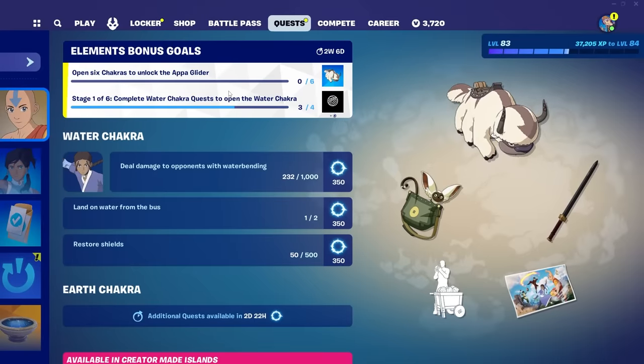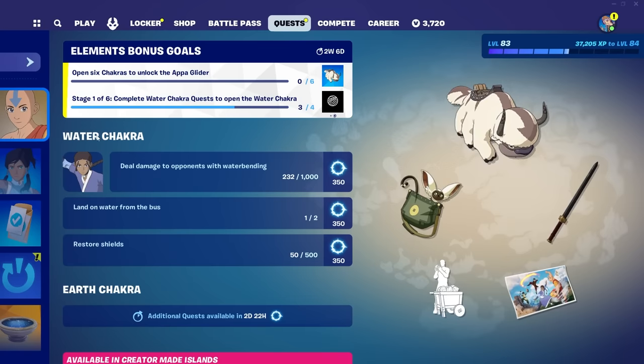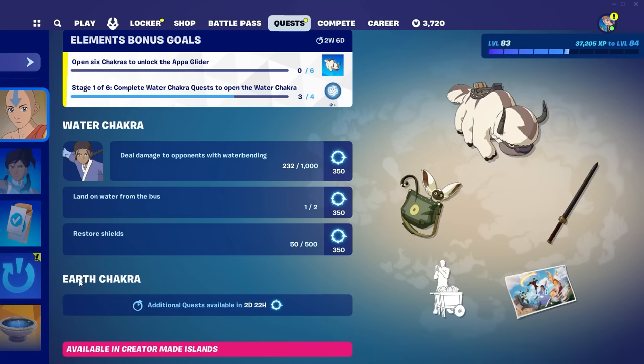Every two days or so, we will get a chakra challenge. The first challenge is water chakra, and after completing four quests you will get the first chakra. Then we will get another challenge — earth chakra — three days from now, which will unlock the second chakra.